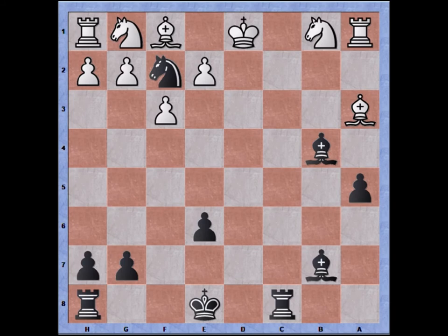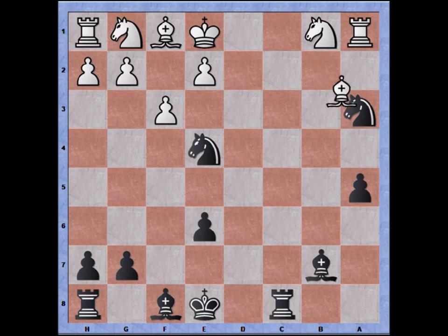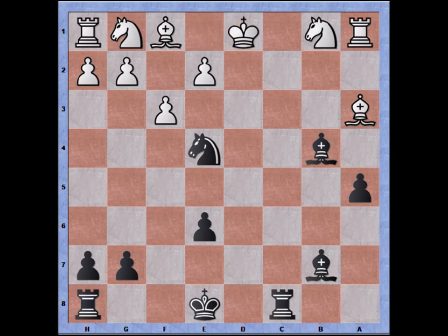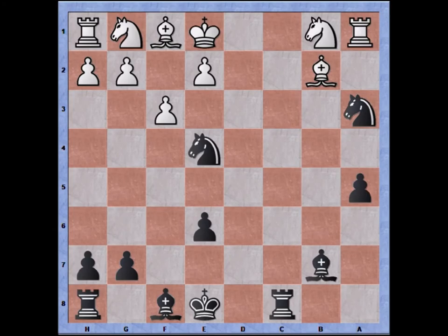After rook takes, bishop recaptures, b4 check, and then king to d1, we end up with a game similar to the one that was played. Alternatively, white can simply recapture on a3 with the rook.